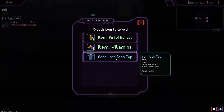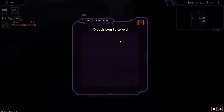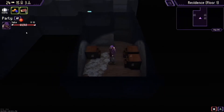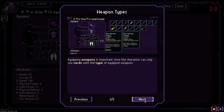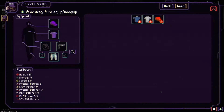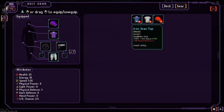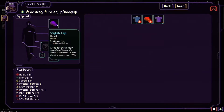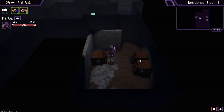Opening up here, we can take an iron jean top, some vitamins, and some pistol bullets. There's also a suggestive chapeau — let's see. Equip gear to increase the character's attributes — equipment and weapons are important. The iron jean top gives plus one physical defense, and there's also plus two physical defense. The hat is plus one physical defense, but this other one gives light power and physical power — let's take that. We're now wearing the suggestive chapeau.